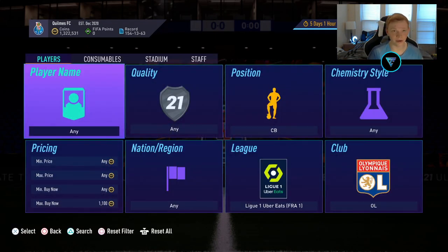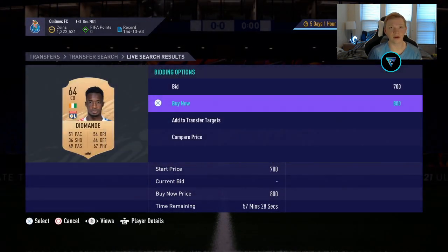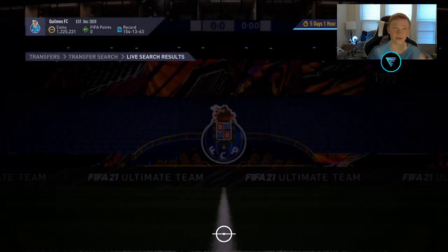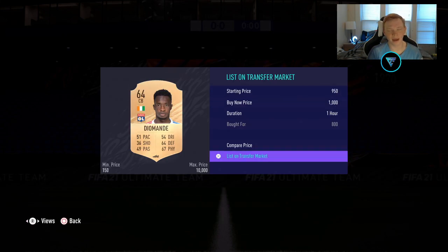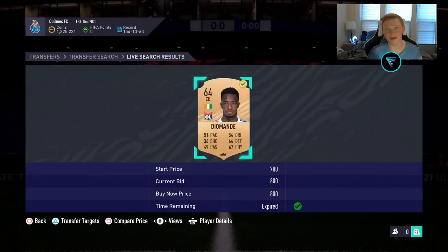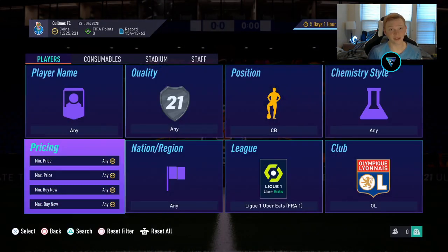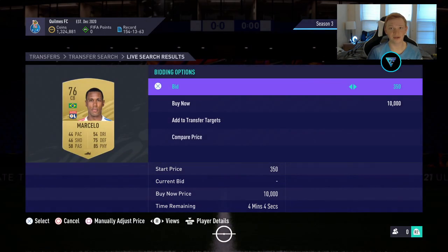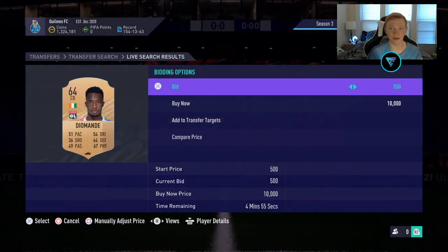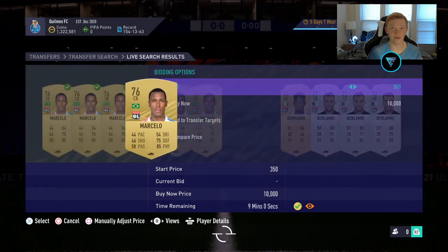Selling at 1,000, you lose 50 coins on tax, so I would snipe at about 800 coins and make a minimum of 150 coins per card. Now this guy's been sitting there for a couple of minutes — it's just because not a lot of people are looking at the market for these centerbacks. I'd just get him, list him for 1,000 coins, and move on to snipe more cards — he will sell for you, no problem. Bidding is also really effective here, especially on the bronze and silver cards; all these cards have about four minutes left and there are no bids on them.